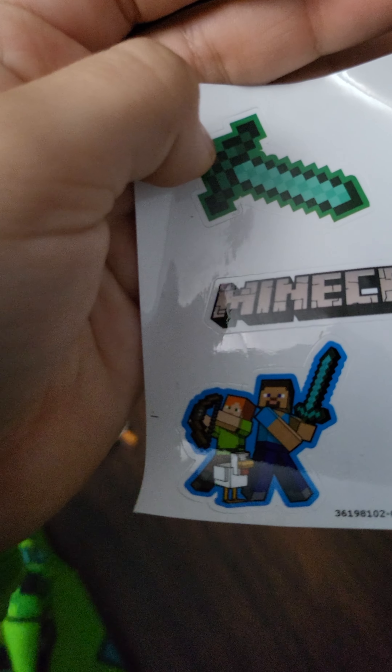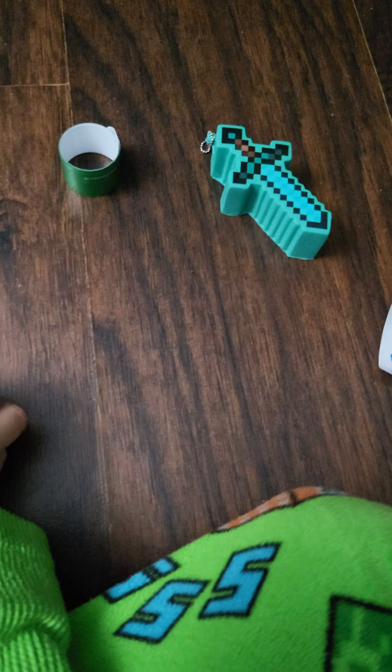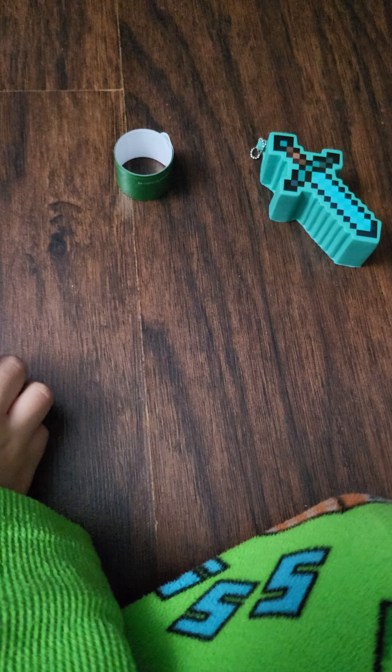By the way, the stickers are: the Minecraft logo, a diamond sword, Steve, Alex, a chicken, and just a creeper face — which is almost everywhere. I can't find a creeper face on this one, but the box itself is a creeper face.